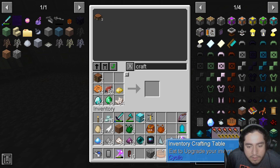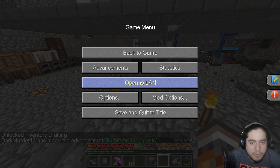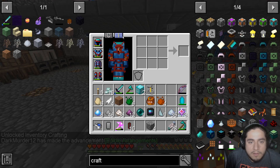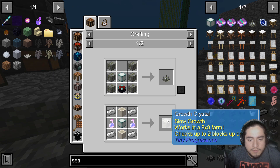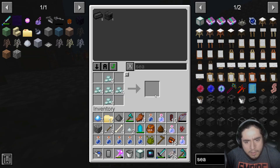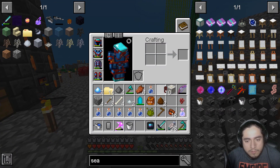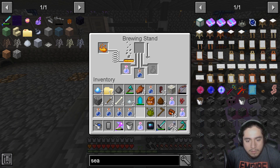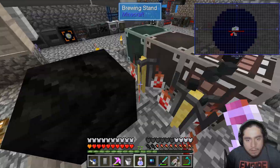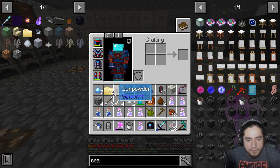We're only missing pumpkin pie, of course. Edible arrangement — now we can do that in our inventory even though we already got this. Growth crystal — there we go, Crystal Level 2.